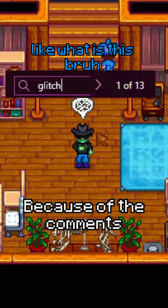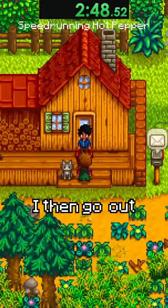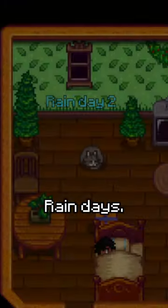Sorry, I got a little carried away because of the comments on my last video. I wake up in this new farm life and immediately hibernate to summer first. I then go out and harvest some mixed seeds, as they can contain hot pepper seeds, eliminating the need for Pierre completely. I then water the hot pepper seeds, as well as getting crazy lucky with rain days.